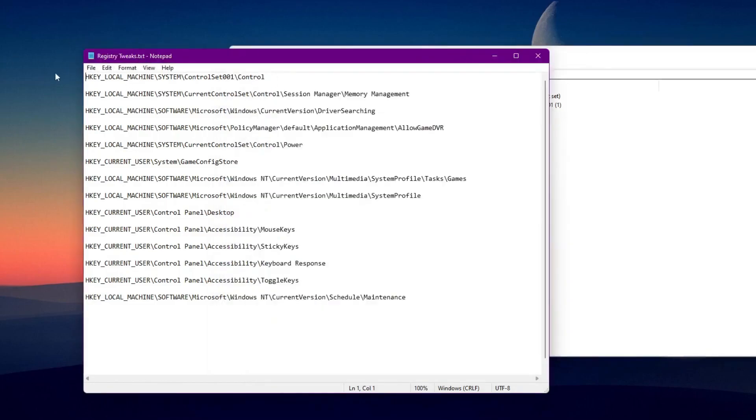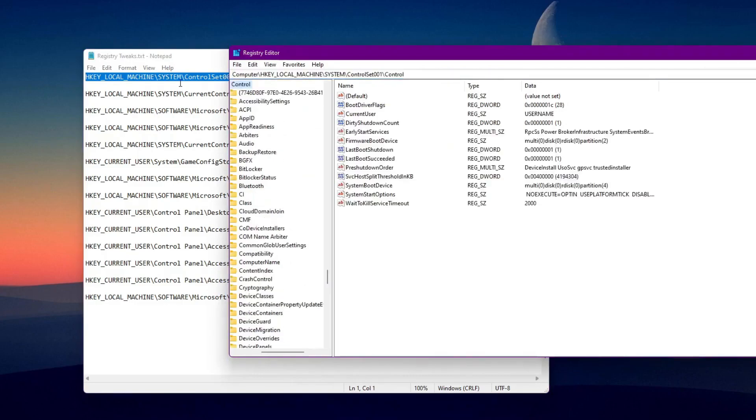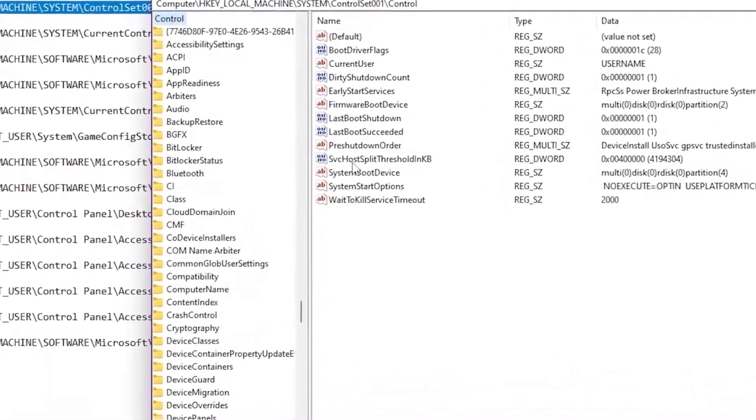Here is our first registry path and our first command, which is the Control Set. This will actually help you fix your RAM and optimize it for better performance. If you have low RAM, this tweak should really help you boost your PC performance. Copy this command, go to the address bar, paste it and press Enter. This will take you into this directory where you can find the option 'IRPStackSize' — the Large System Cache threshold in KB. You need to type the size of your RAM in KB. For example, I have 16GB of RAM. Whatever size RAM you have on your PC, follow the steps.